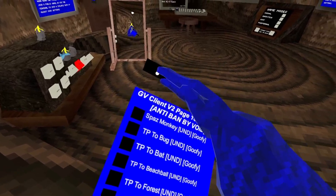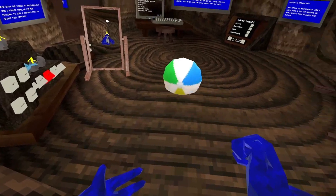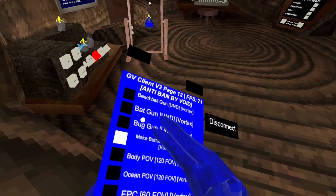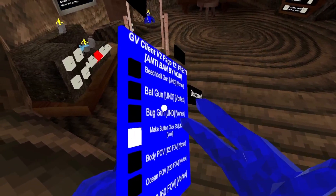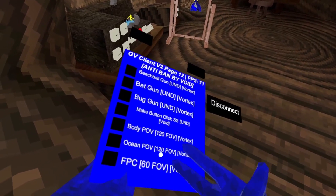I'm not gonna use the TP cause it breaks. TPs. Baseball gun, bat gun, bug gun, make button click — so don't use that one, it'll break the mod menu.